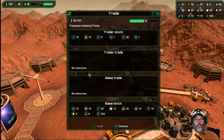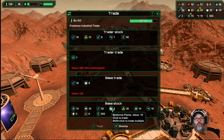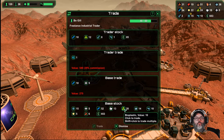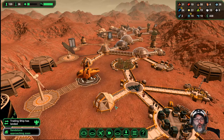All right, trading ship — 35% commission. A farm dome patent — I think we do want that. All right, I can get rid of 10 of those. Actually, you know what — five of those, five of those, five of those. That will be a good trade, I believe.